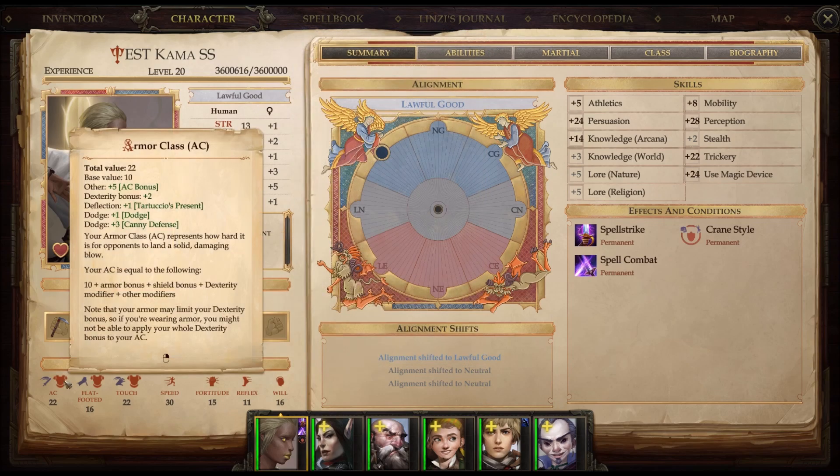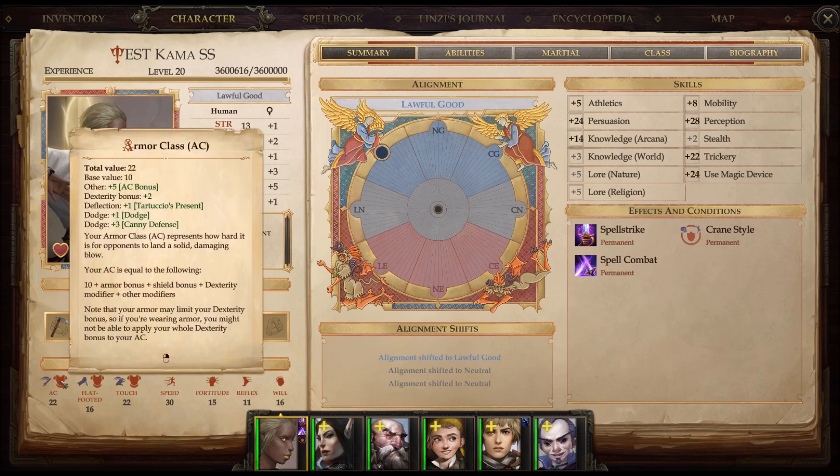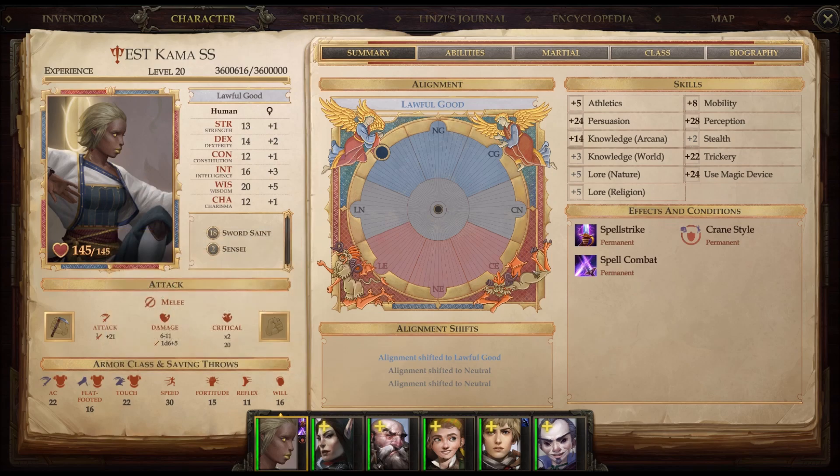For flat-footed, only Wisdom benefits, but a plus 4 will turn that from 16 to 20, and that's only when surprised or flat-footed. There's other gear that will increase armor class — Rings of Deflection, Bracers of Armor, natural armor amulets. I can rock a pretty respectable armor class after everything's said and done, and that's even before casting a spell or two to increase the chances of enemies missing me — blur gives a 20% miss chance, displacement gives 50%. The fact that I'm a Monk means I can wear Monk robes that give plus 5 to dodge, and dodge stacks in this game, which is nice.